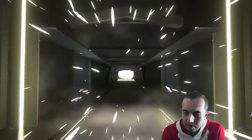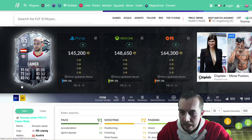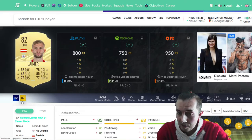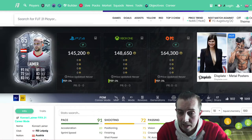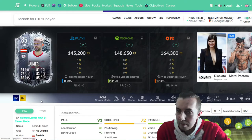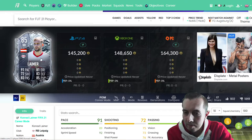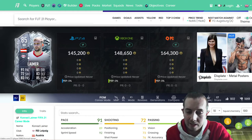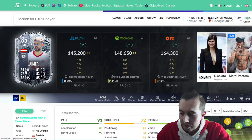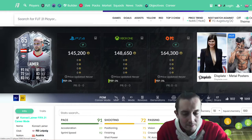Last pack — no walkout, no board. So as you can see, we've got Leimer on screen. His previous card was an 82 — he's had a +6 pace boost, +4 shooting, +5 passing, +8 physical, +3 defending, and +3 dribbling, which is very nice. He's gone from CDM to right back — interesting position change — adding a lot of competition to that Mukiel card. But 150k just seems a little bit much for a right back.